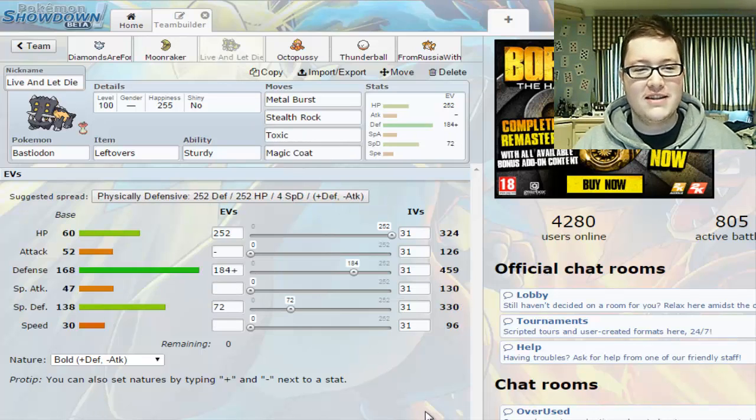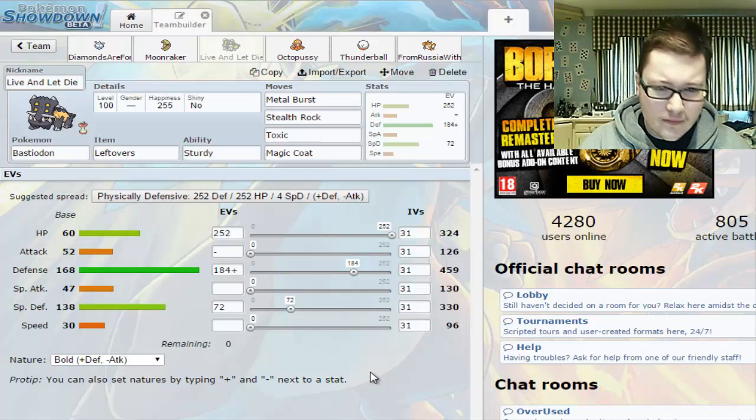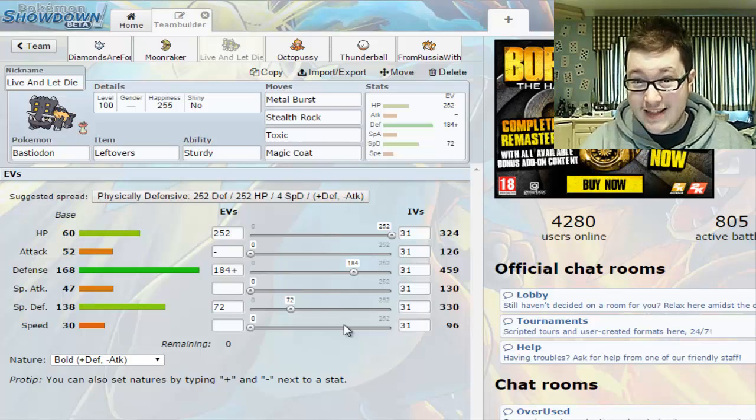Third up, and I'm really quite proud of this nickname, we've got Live and Let Die — the Bastiodon — because it's got Stealth Rock and Metal Burst. The idea is for it to live and then let something else die. We've also got Rocks, Toxic, and Magic Coat, which is pretty useful against nasty spiking things. We're going with a more physically defensive spread this time.